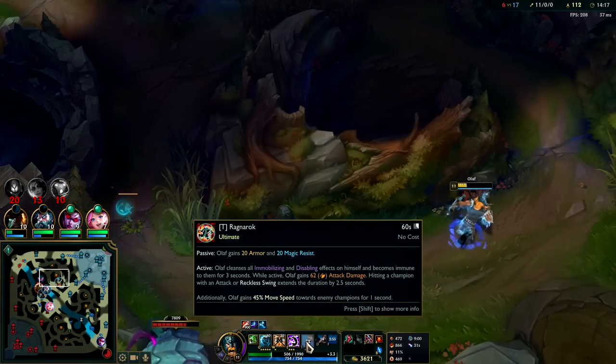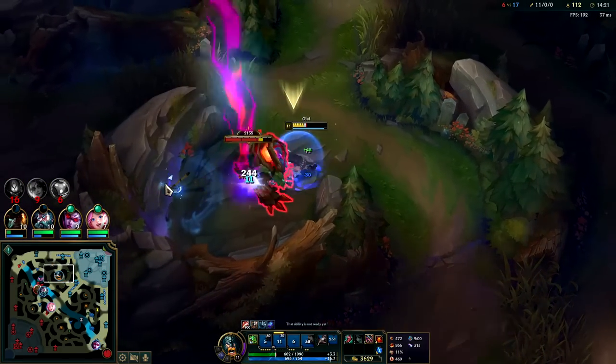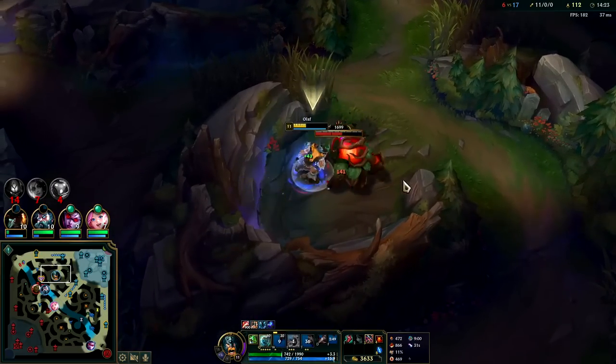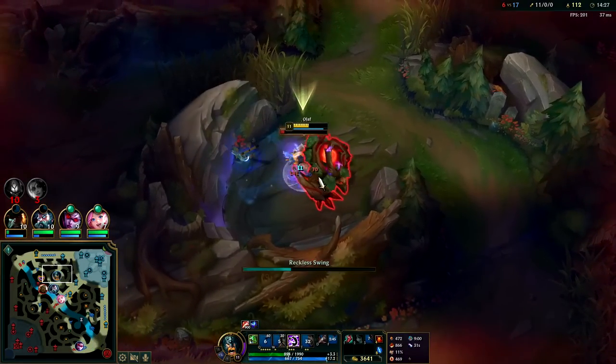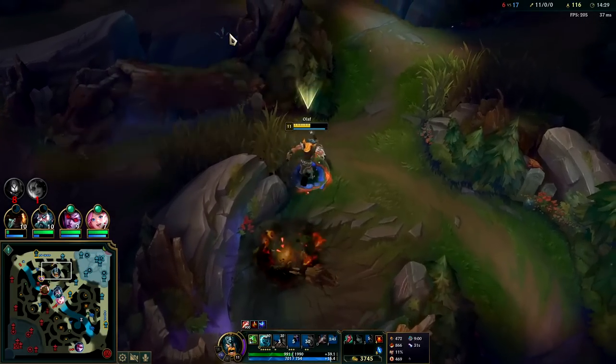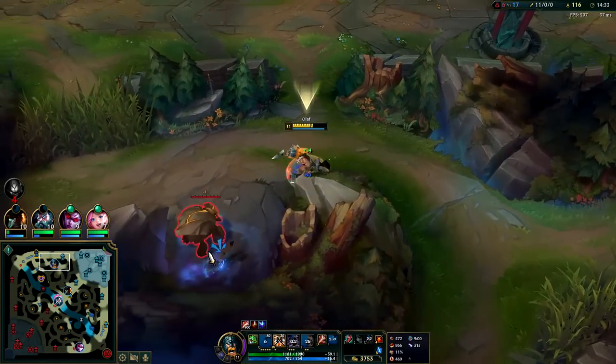The whole time we had the extra 62 AD from our R, which is basically like a full item — most attack damage items don't give above 50. That's why Olaf on his R is one of the best champs in the game, but without it he's one of the worst, because he doesn't have a jump, a dash, a leap, or a blink in his kit.